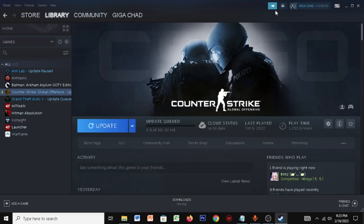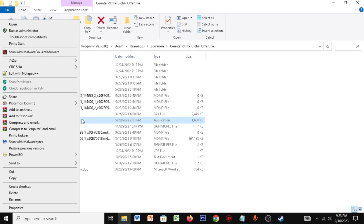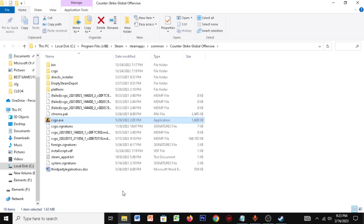Click on Browse. Once you're here, make sure you find your CSGO.exe, right-click it, click on Properties, go to Compatibility, and make sure you disable full-screen optimizations. Then click on Change High DPI Settings, make sure you click on Override High DPI Scaling, click OK, click Apply, click OK.